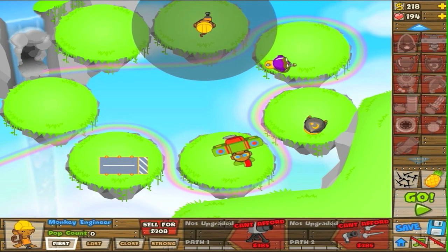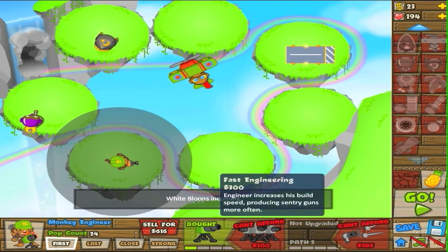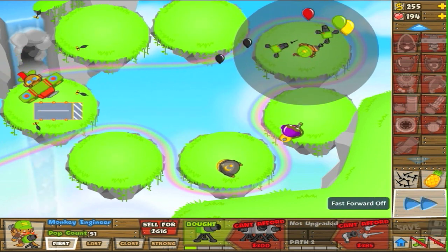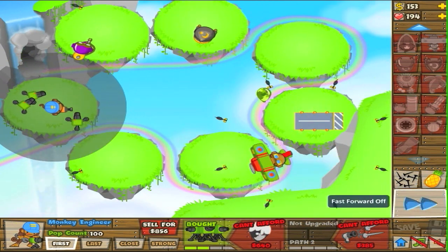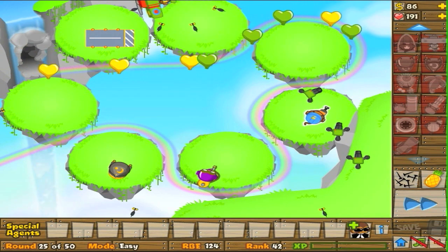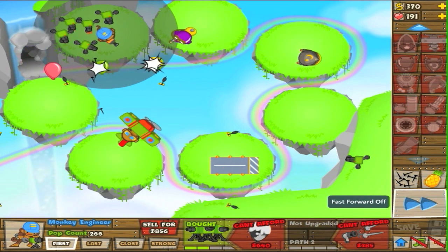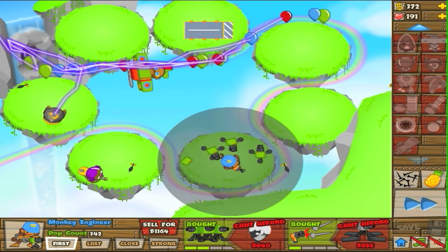Another cool thing to use on this type of map is the Monkey Engineer, simply because when he goes spawning all of his turrets around it's just always good to have. And I find it funny because he can spawn turrets on different islands, which leads to some really funny situations — having him spawning turrets all over the place on random islands. It can get a little bit funny. See how it started spawning on this island right here? That's just one of the funny things it can do. To spawn on a different actual floating island may take a bit longer and you have to angle it correctly on the edge.